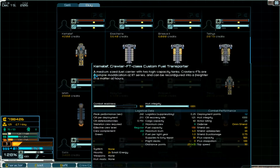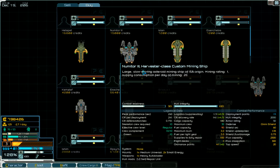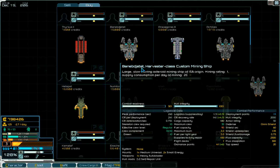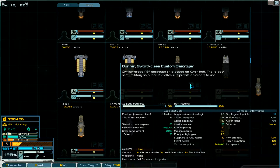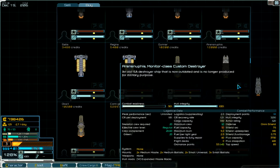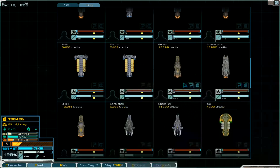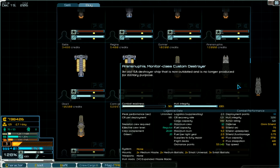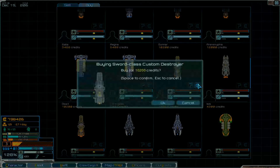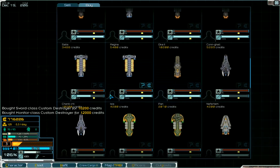All freighters: transporter, fuel transporter, mining ship. This is mining ship two. Freighter. So this one or this one — maximum burn all two, five. 50 ordnance points, 53, 94 ordnance points. We take this one and we take this also. Two. We've got enough credits.